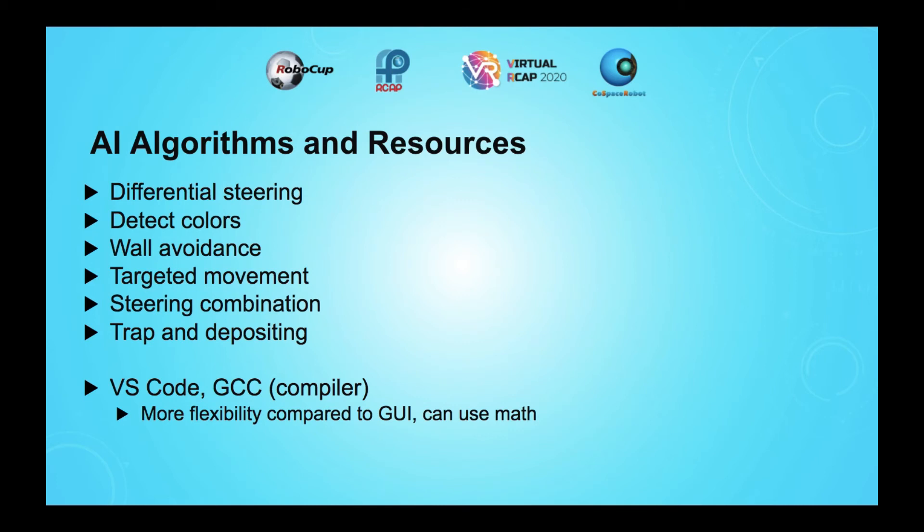With regards to traps and depositing, the robot only deposits when there is a maximum of six treasures fully stored, unless the end game is coming soon and there are only 20 seconds left. That maximizes efficiency because it avoids the three-second deposit time. To avoid traps, the robot simply turns away at maximum speed when it detects the edge of a trap.